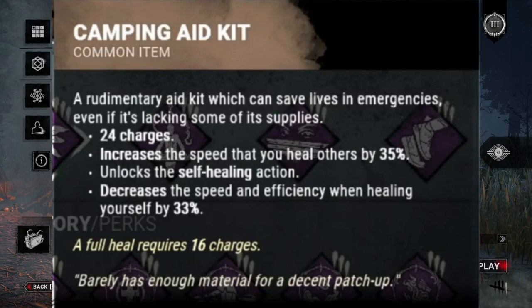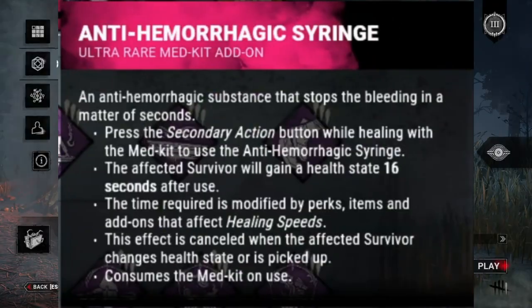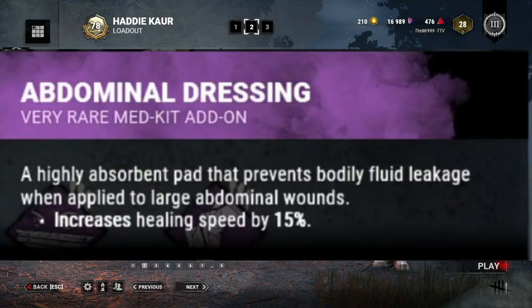We're going to be using the brown med kit. Med kits don't increase healing speed for ourselves anymore. We're also going to be using the syringe, which will allow us to instant heal within 16 seconds. And with Desperate Measures and Botany Knowledge, it'll increase the speed of that. We're also using a Dominant Dressing, which now increases healing speed by 15%.